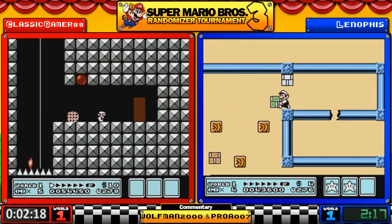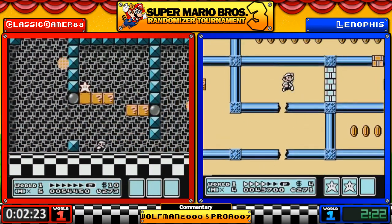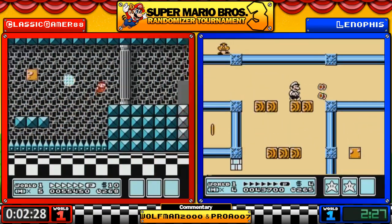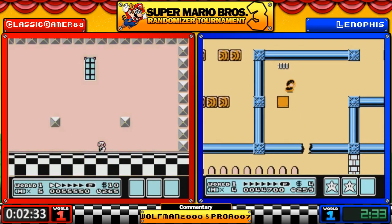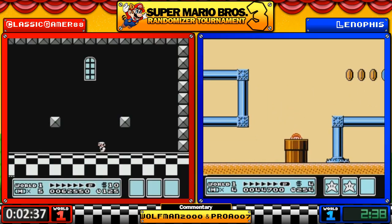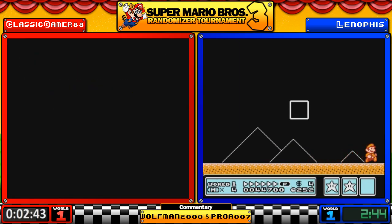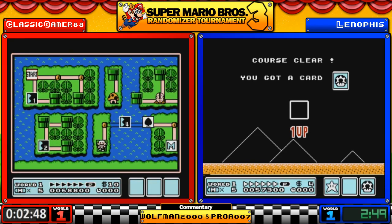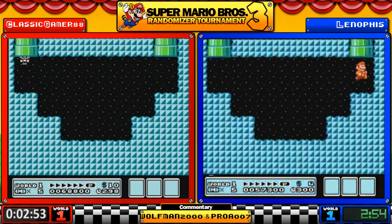You have a little bit of a pseudo auto-scroller here before you jump down, avoid the roto discs and enter the pipe. He was close getting clipped there. Good find of the star here — if he chooses to hurry, he has a chance to get a quick kill on Boom Boom. Gets it — that one's pretty easy if you're small Mario. As big Mario, if you run without hitting the obstacles, it's a pretty easy kill.